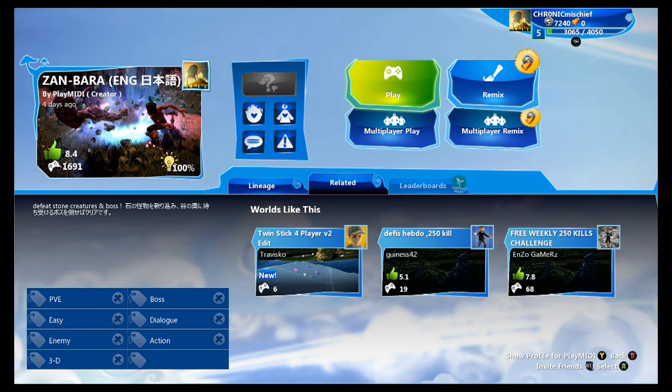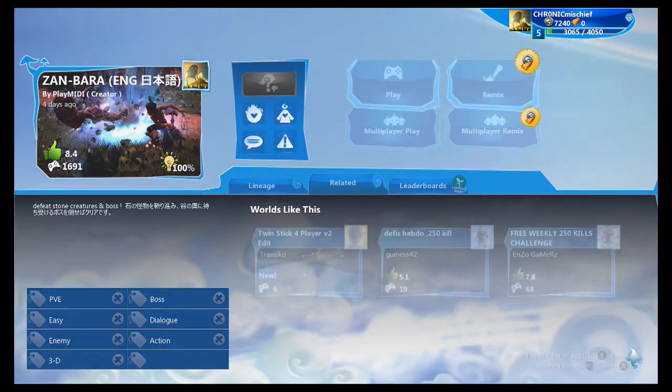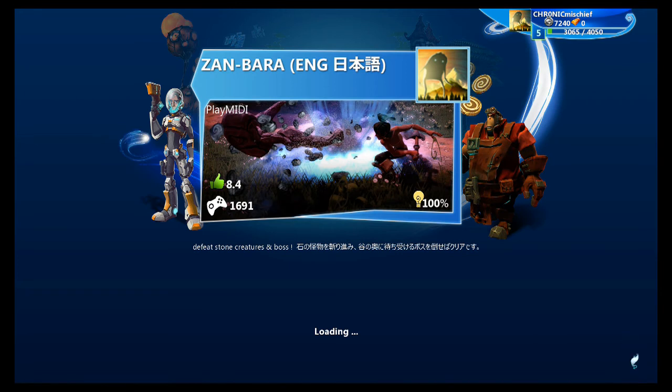Welcome back everybody to another episode of Project Spark. Today I'm playing a game called Zan Bara. It does have a lot of foreign language written around it, so I think it's made by someone not from the US. That's not a bad thing — it's got an 8.4 rating, so I'm gonna try to check it out. I hope most of it's in English. The objective is to defeat stone creatures and a boss, so I'm excited — it looks cool from the screenshot.